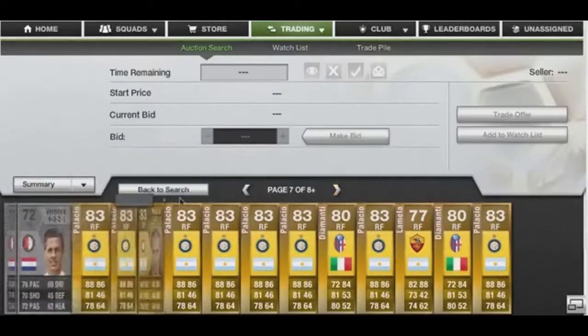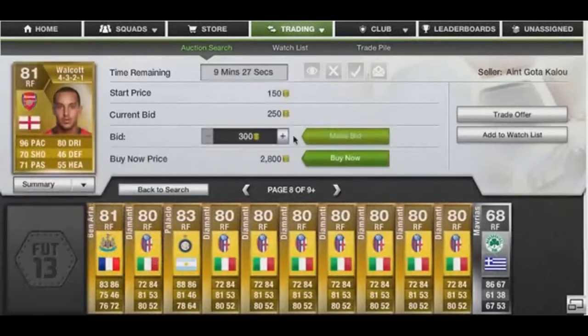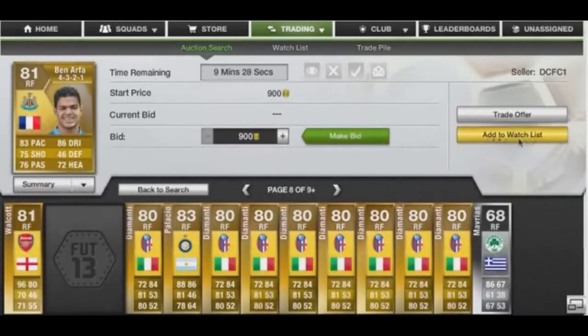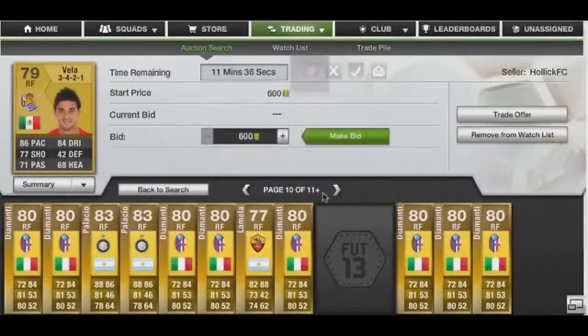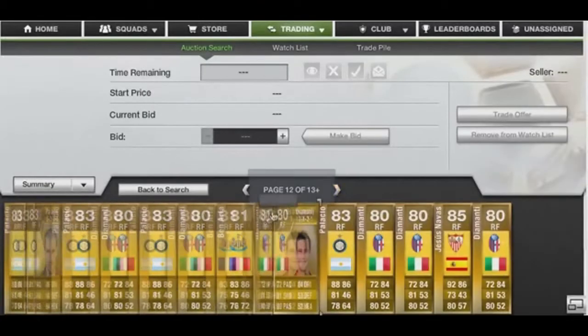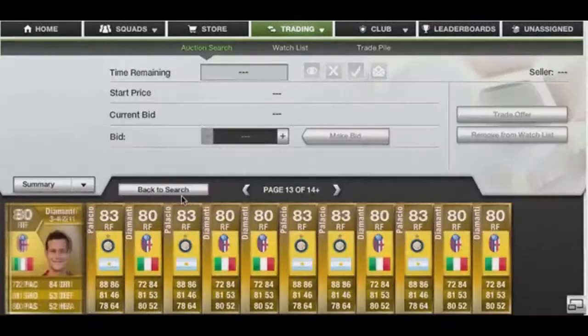Look at that — Walcott. I'll put a 700 coin bid on him and add him to my watch list. There are a lot of really good deals to find. That fella could be a good deal as well, and another one too — they'll probably go for about 1k to 1.5k, so that would be a good deal.